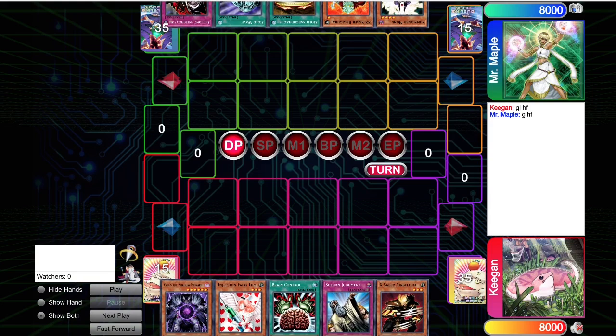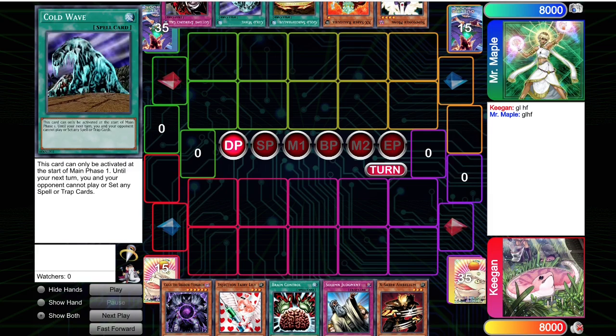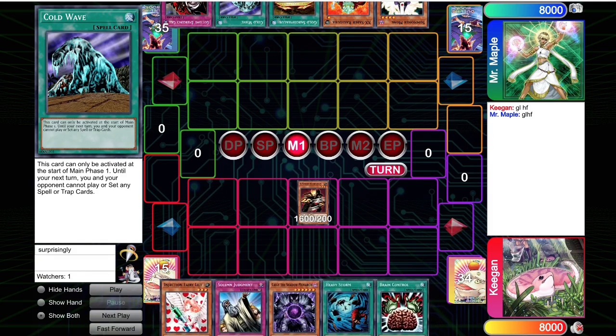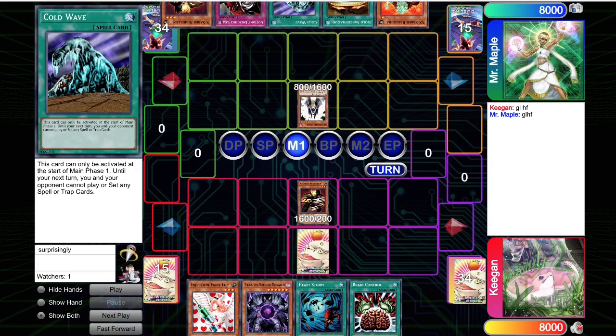I start off with Airbellum plus Judgment plus Brain Control — a really solid starting hand. Opponent also has a really solid starting hand; they have Cold Wave Monk, which is huge. I do win the Rock, Paper, Scissors. I draw Heavy Storm. Summon Airbellum, set Solemn Judgment, pass. Now the opponent elects to go for Monk without Cold Waving first. I think this is a catastrophic misplay — if you're going to go for Monk, you 1000% Cold Wave first. There is no world in which you don't Cold Wave first.